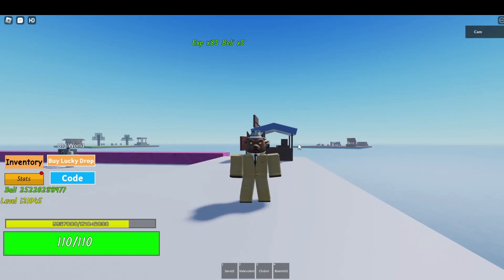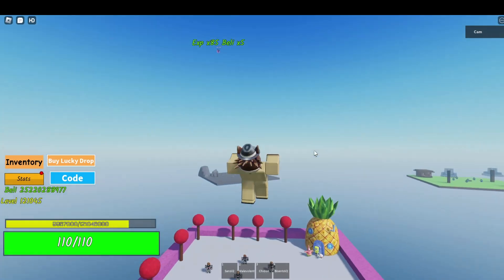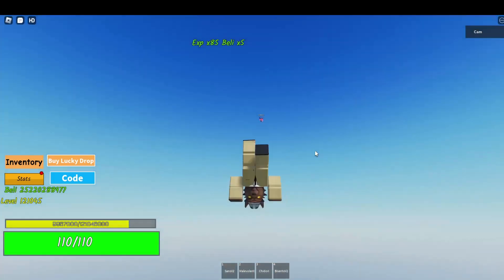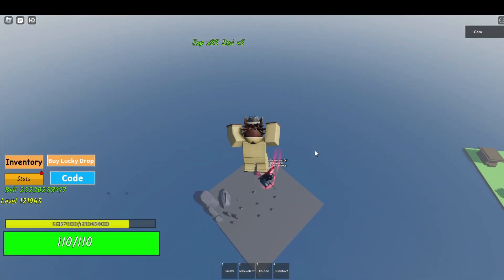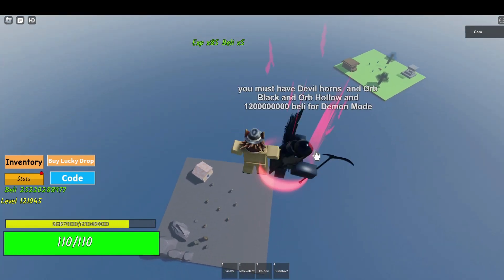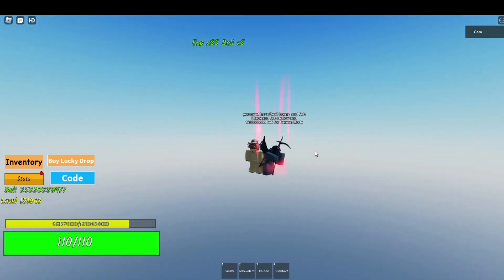Hey guys, today I will be showing you how to get Asta Demon form in Rock Fruit. First, come up here. These are the requirements. Orb Black and Orb Hallow are obtained from World 1.